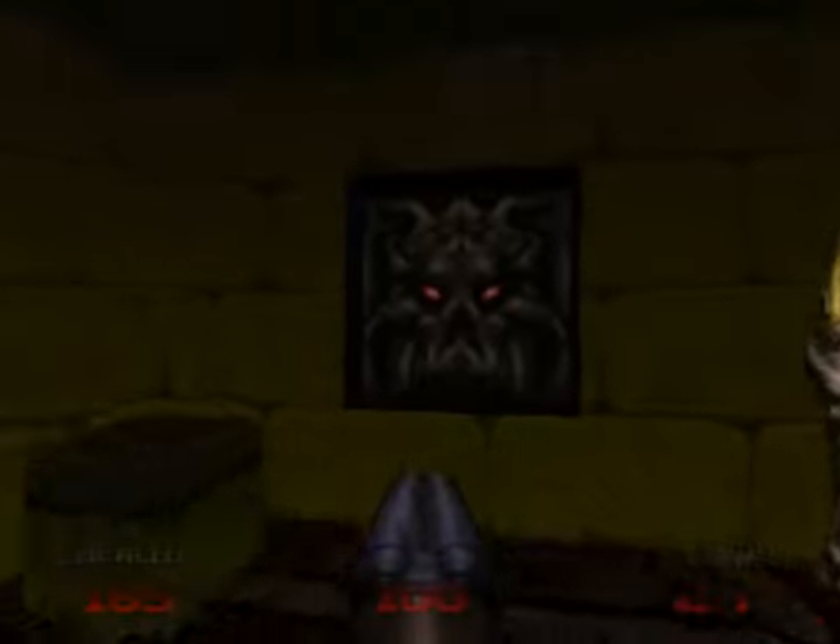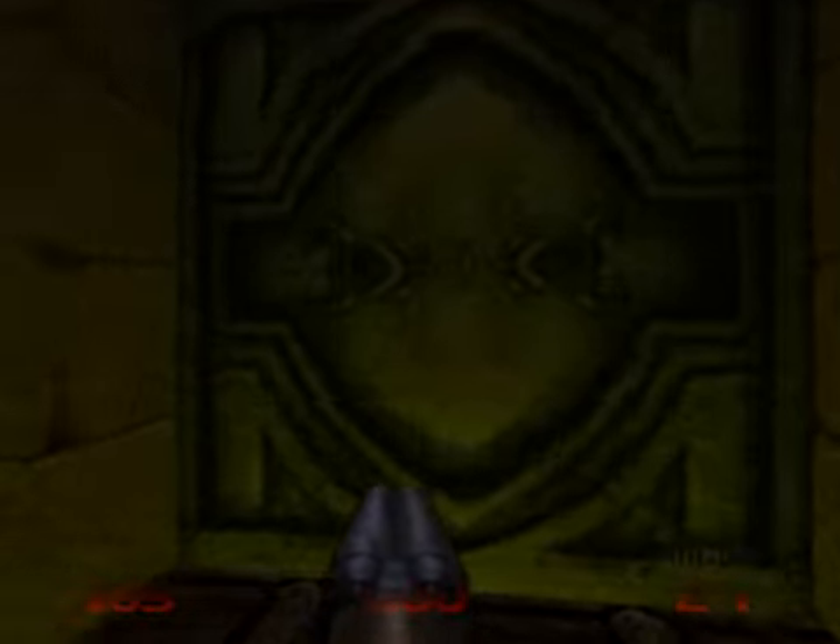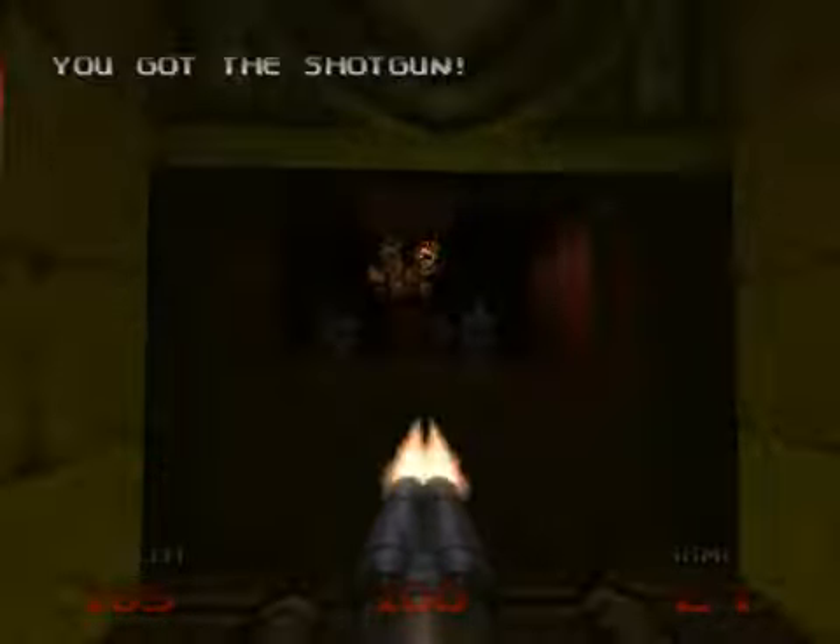Few secrets. Press the buttons on each side of you at the beginning and you get some shotgun ammunition for yourself. Open the door.